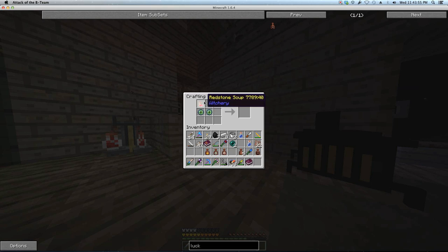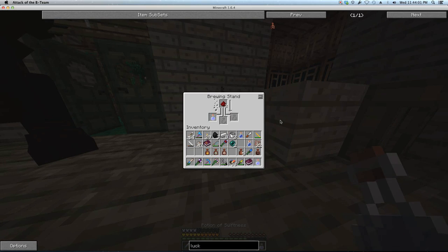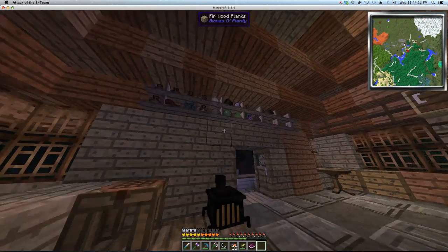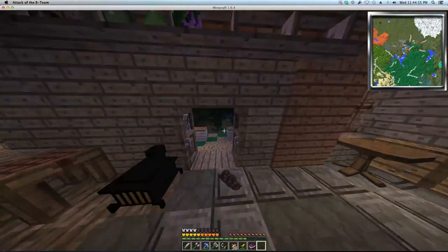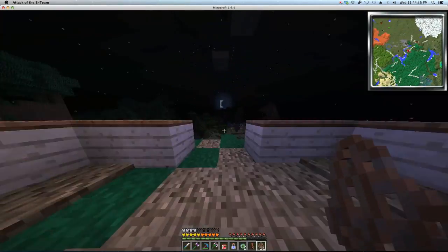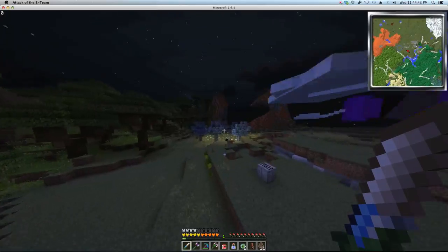We got the redstone soup. This needs to be brewed. I'm just doing this to get all the ingredients in order — the drop of luck, and the wool of bat. I have wool of bat up here. Let's do this thing — this is going to be a brew, so I need them all in my use bar.